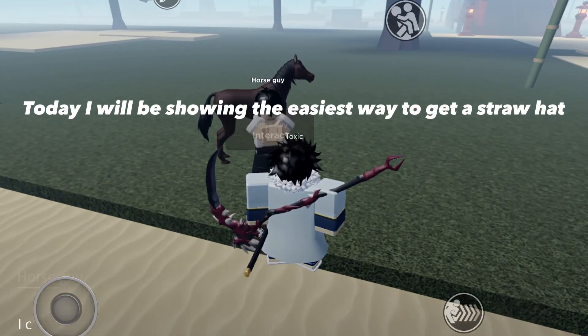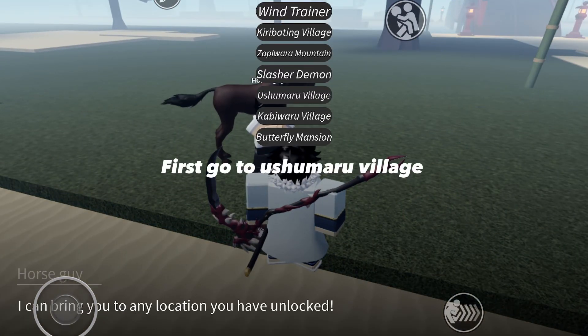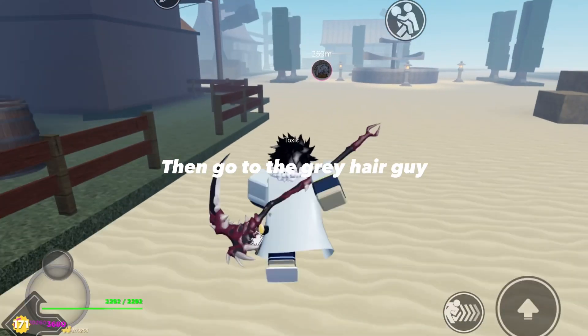Today I will be showing the easiest way to get a straw hat. First go to a Shumaru village, then go to the grey hair guy.